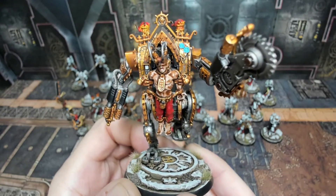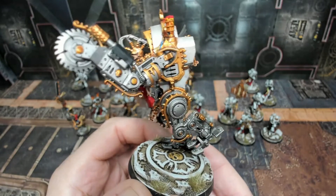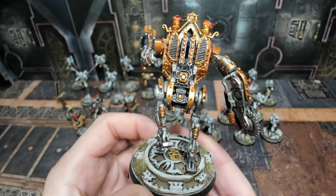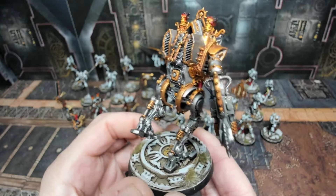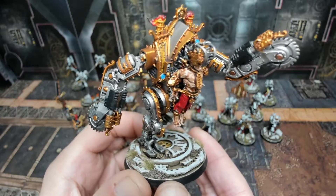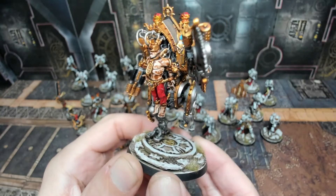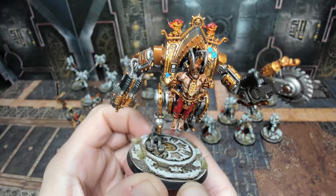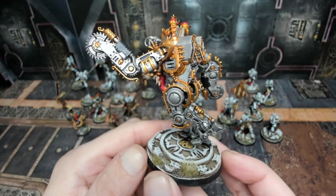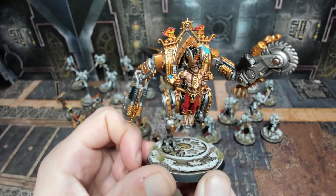Next we have our Penitent Engine — basically a human strapped to a big machine that runs down the battlefield, sawing things in half, chopping up vehicles and flame throwing anything in its path. It's got a pretty cool look, definitely a unique war engine to the Sisters of Battle. Tons and tons of detail, very cool overall. Absolutely stunning model, once again on one of our custom ruined temple style bases. Loaded with details — you could literally paint it forever.